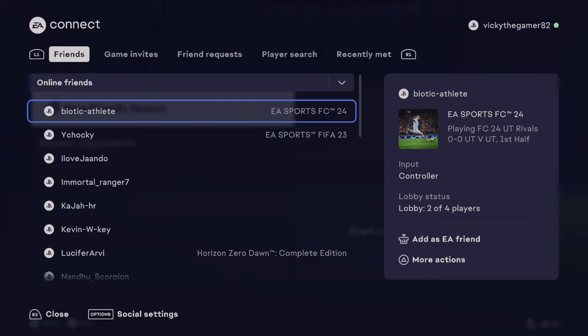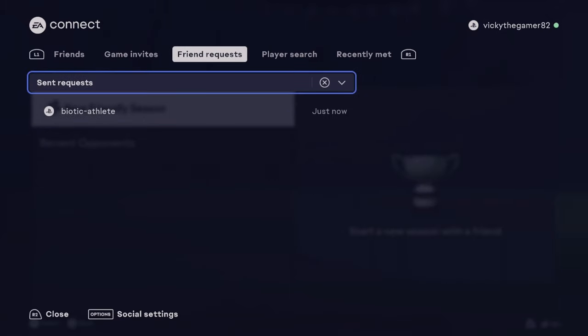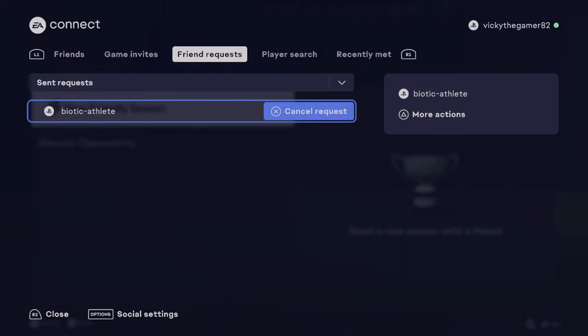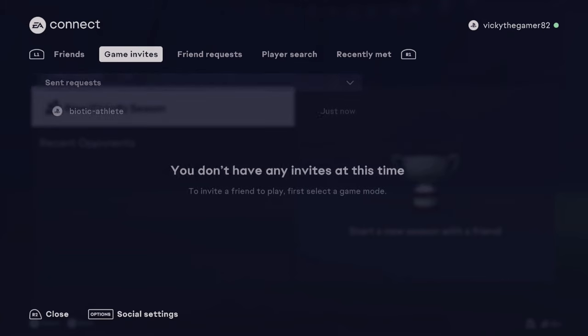I need to tap this L3 button. You sent an EA friend request — once he accepts, I will be able to invite him. So there is a request. Or you can search for the player and invite them.